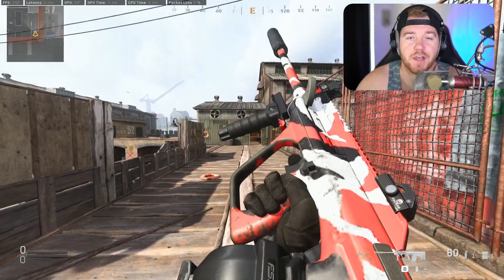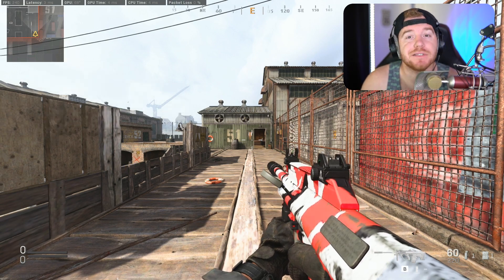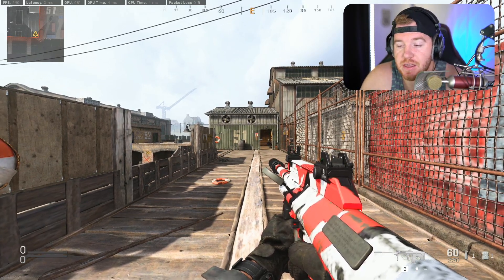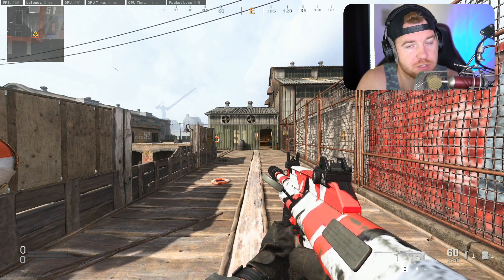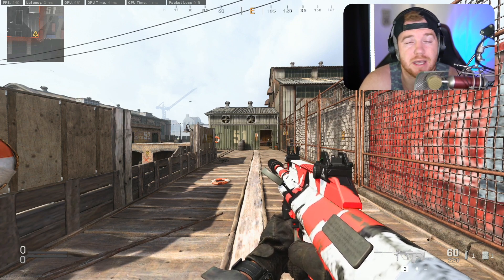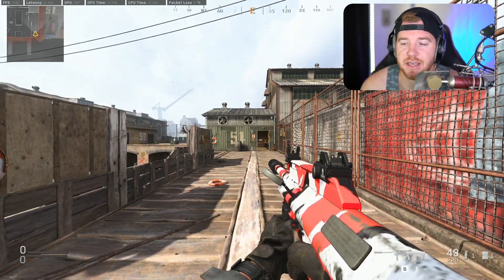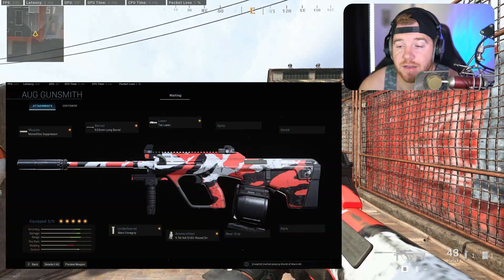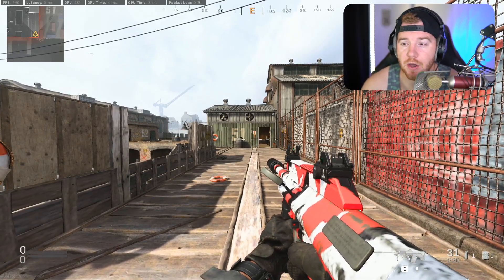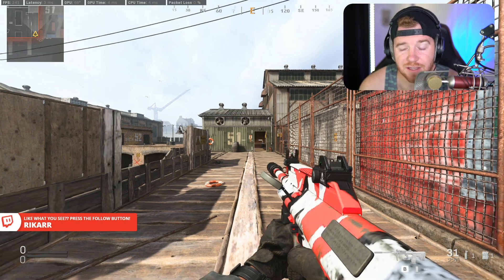Coming in at number five today is the AUG SMG. I almost never see people use it in Warzone but it is very viable. If you build it out the right way it has great range for an SMG, and the kill time is almost as fast as the MP5 when you put the 556 rounds on — you have to use those rounds. With regular rounds it's really not very good, but the 556 rounds make the kill time very fast. It's very accurate, not much kick. The only downside is the aim-down-sight speed is not nearly as fast as the MP5 or MP7, but it's not a gun you want to hip-fire much. For a medium-to-high-end SMG this gun does very well.